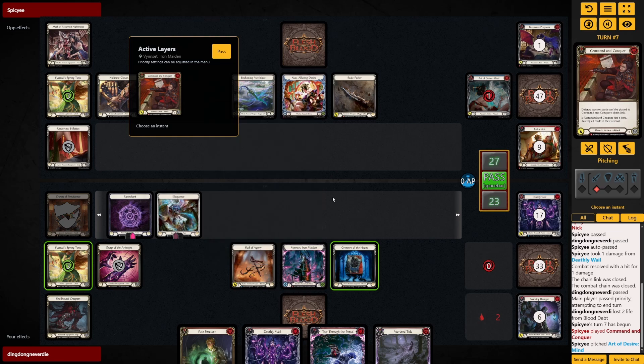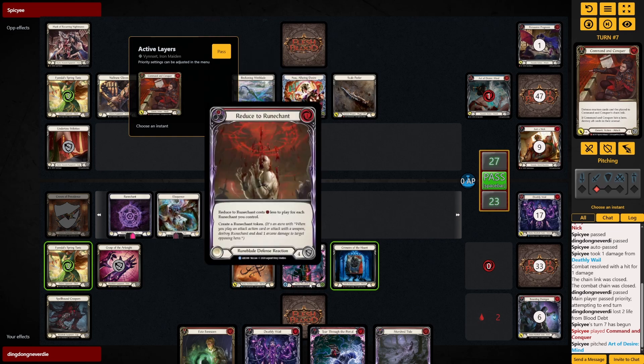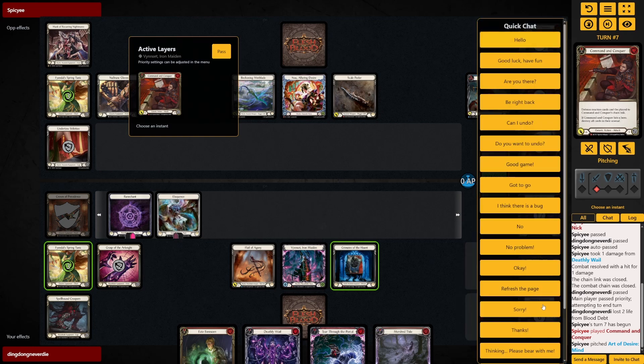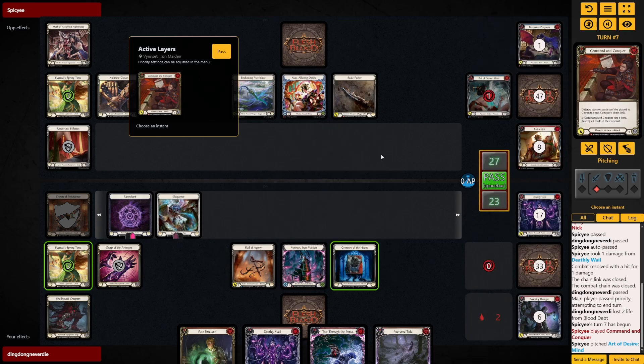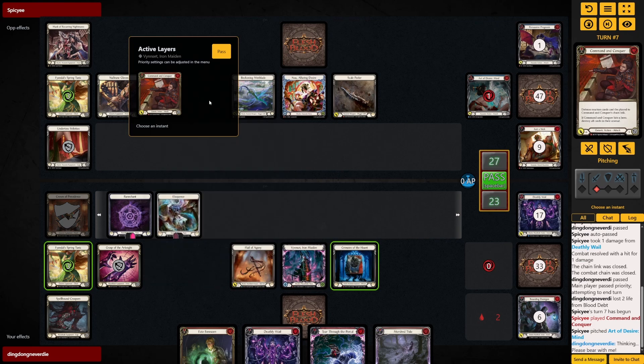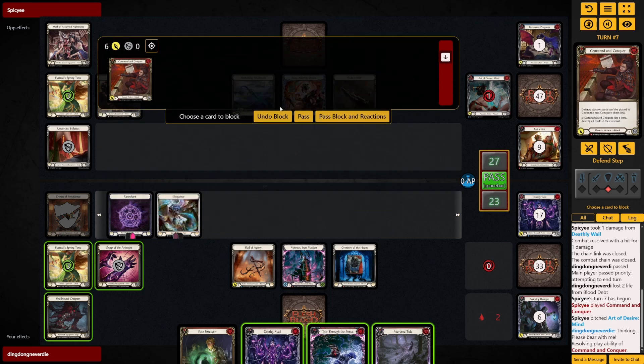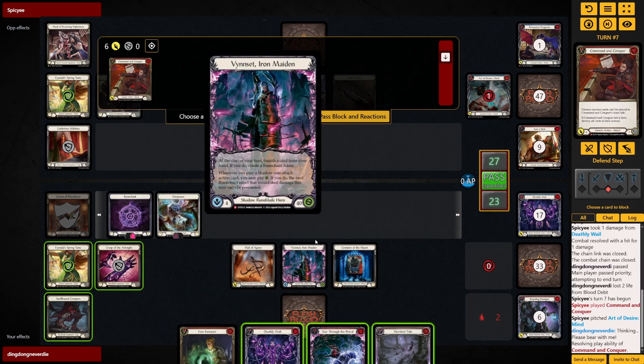He says, as he realizes that we cannot do stuff with this hand. Wait — Command and Conquer — is there anything I can block with? So we can consider the Reduce to Rune Chant forfeit, but what I'm thinking here is: is there a way I can play out the Deathly Will next turn? I cannot, because unfortunately this means I cannot play the Reduce to Rune Chant.